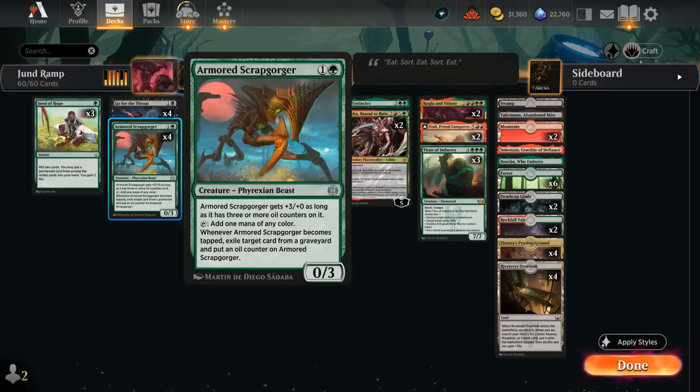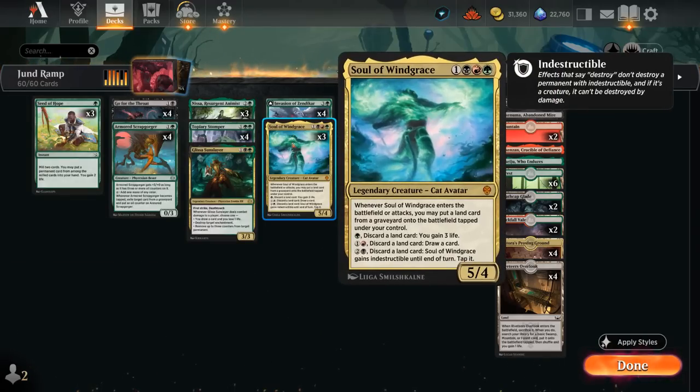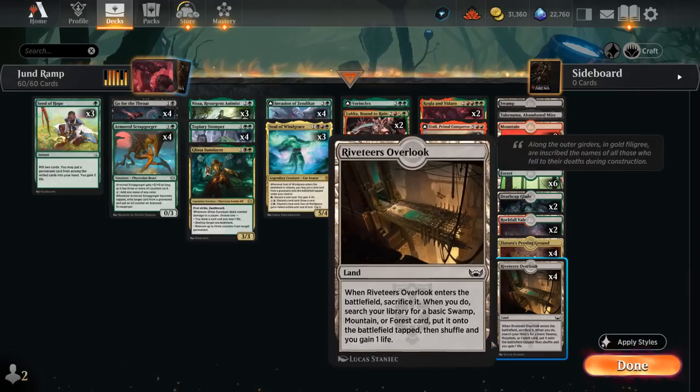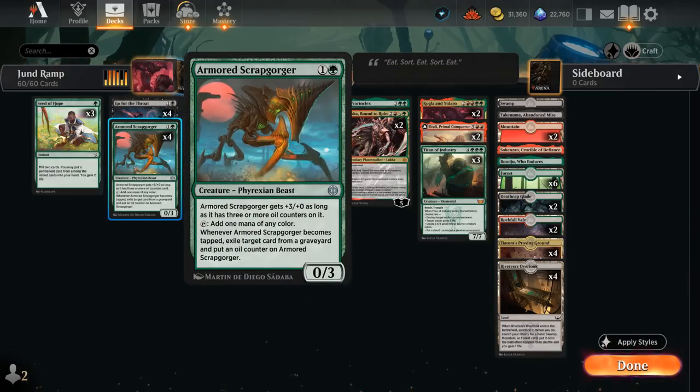We also have Armored Scrapgorger, which can set up a turn-three four-drop like Invasion of Zendikar or Soul of Windgrace, especially nice after a turn-one Overlook. It can also act as graveyard hate and eventually pick up three extra power after exiling enough cards.